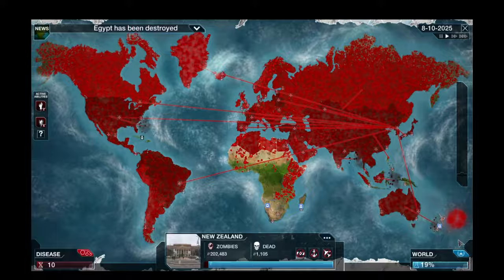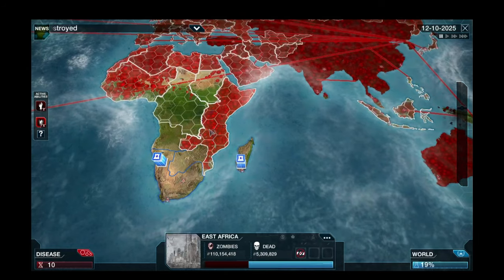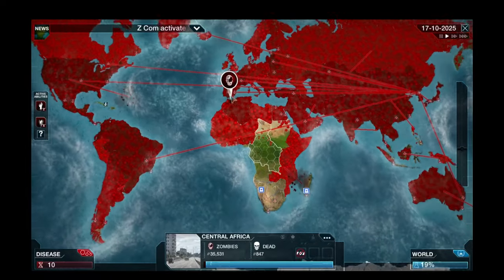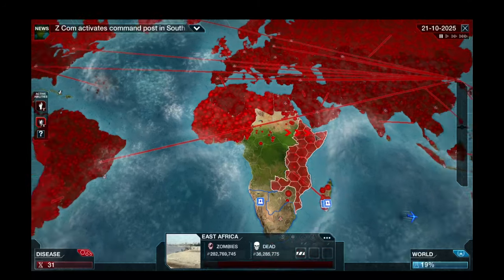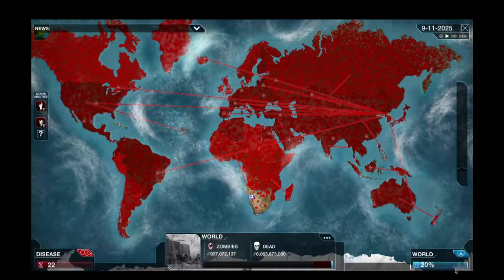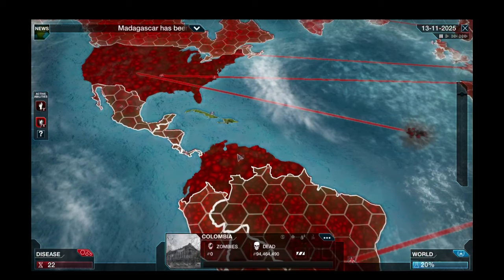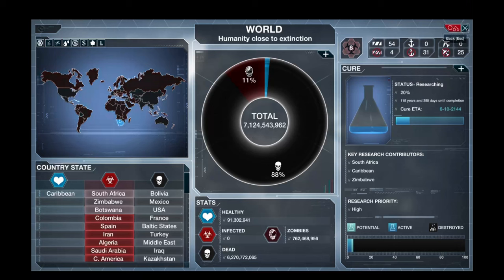We've spread to New Zealand - fantastic. It turns out there are quite a few countries we still haven't made it to. Let's send some zombies across the water with some island hopping. Get the Indian zombies to these little islands. I'm feeling very confident that we're going to wipe out humanity this time around. We're going to send absolutely all of our zombies down south. That's a big horde heading south. It's only the Caribbean left - we should have enough zombies to go and invade.